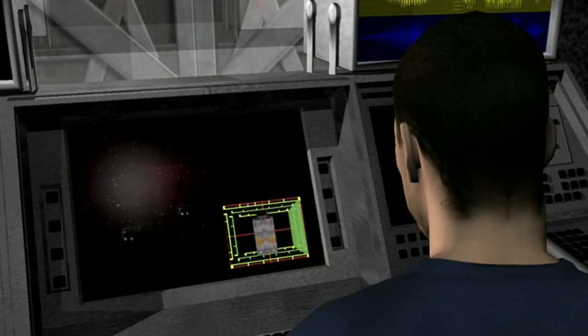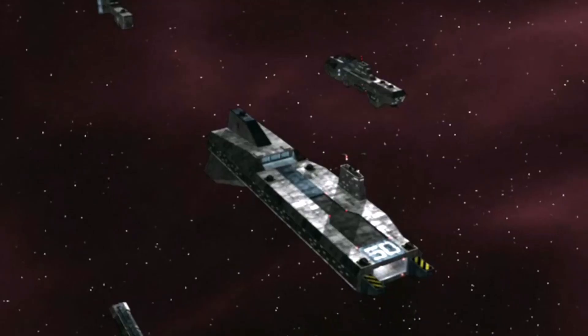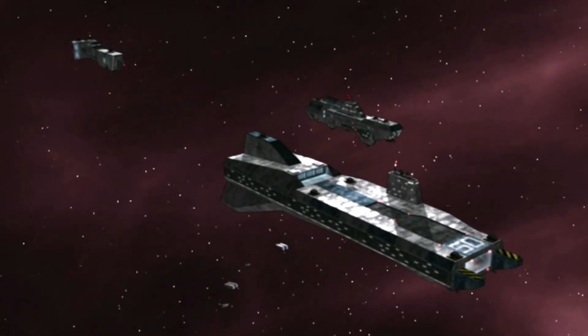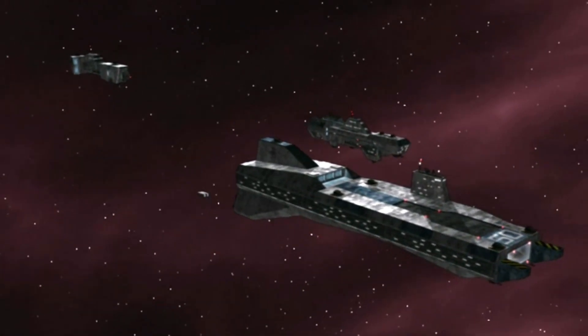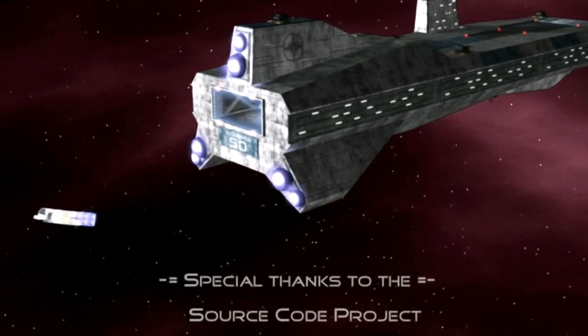Incoming shuttle convoy, this is Wellington Control. Please identify yourselves. Wellington Control, this is shuttle Bravo Sierra 8-0 and Alpha Romeo 6-1, requesting permission for approach. Shuttle Bravo Sierra 8-0, you are cleared for landing. Shuttle Alpha Romeo 6-1, give us a second to reset to ALCS and we'll bring you in.